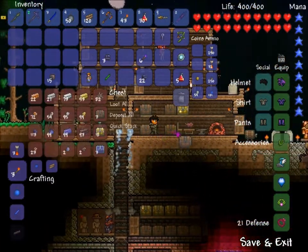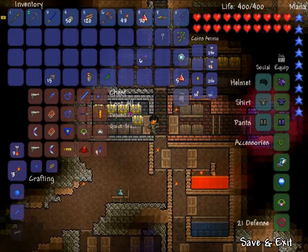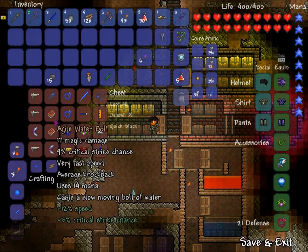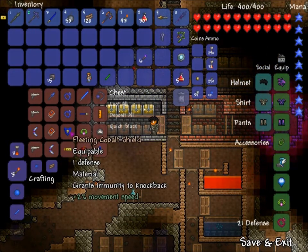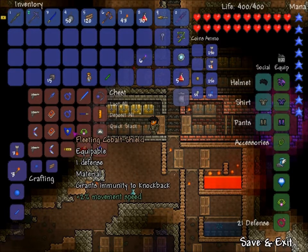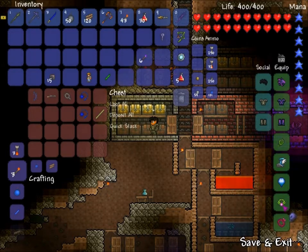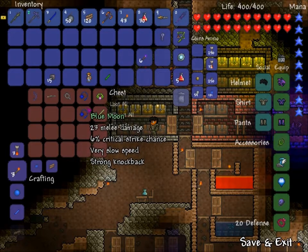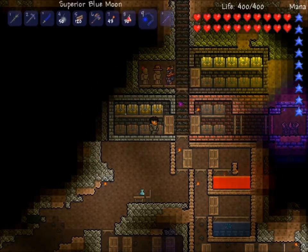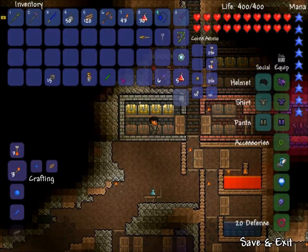Did I ever show you the loot? I don't think I did. I have plenty of obsidian. The loot from the dungeon — I got better guns, fancy guns. I bought some stuff. I got this cobalt shield — one defense. Normally I would always put this on, but it's not that great. Also got the Blue Moon — a pretty good one, basically another mace like the Ball O' Hurt but it glows.